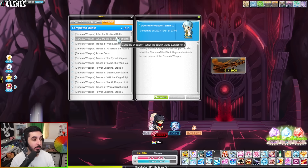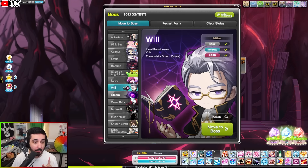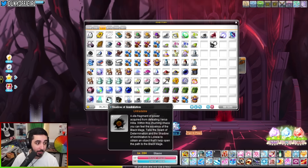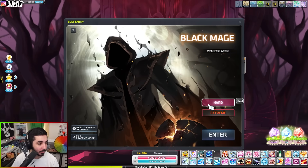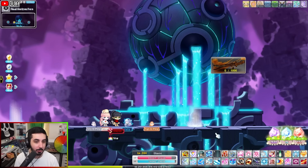The first quest asks you to defeat the Black Mage. The Black Mage boss fight is quite difficult and you need to be at a certain level of power to attempt it. Black Mage is special — unlike all other bosses, you actually need a key to enter. To get that key you need items called Sparks of Determination and Shadows of Annihilation: 50 sparks and one shadow of annihilation to get one key to attempt Black Mage once. You can enter practice mode as much as you want, but for the real run you need the key.